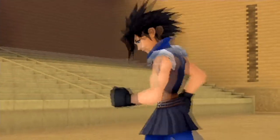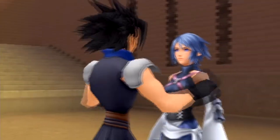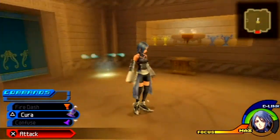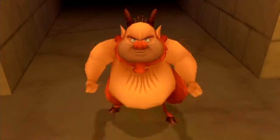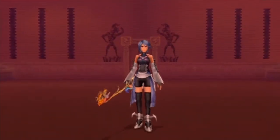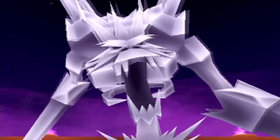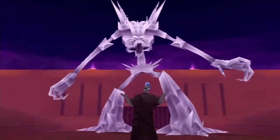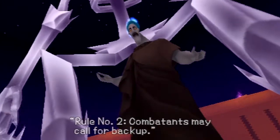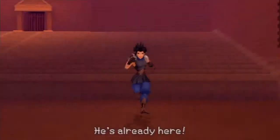Hades flees and Zack says Aqua has to avenge him and Terra. Zack approaches Aqua as if he wants to ask her on a date. Zack will watch from the sidelines while Aqua fights against Hades, who is coming with the Ice Colossus — reminiscent of fighting Sephiroth in the Hades Cup in Kingdom Hearts 1. Hades won't play fair. Aqua doesn't want to put her friends in harm's way, so she'll do things herself.